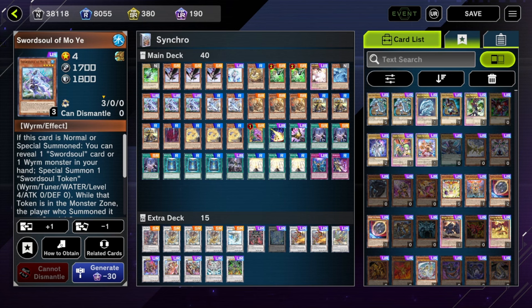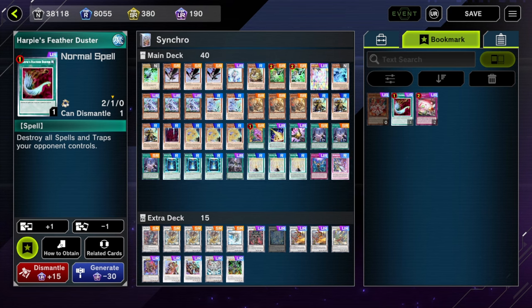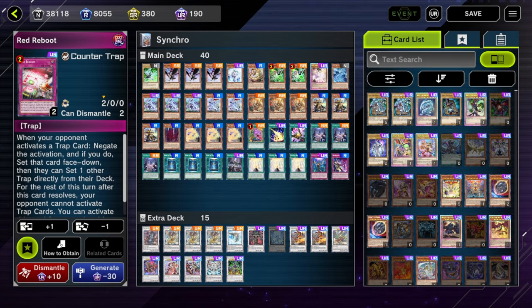Some non-budget options if you happen to have them: Duster is surprisingly not a bundle yet but most people have it. Red Reboot is really good in a Synchro deck — it hits Dinomorphia, it hits Tier Min's traps, but most importantly it hits Pearl of the Ypres, which is another way to prevent Noir. That's about as budget as I would go for the Sword Soul Synchro deck.